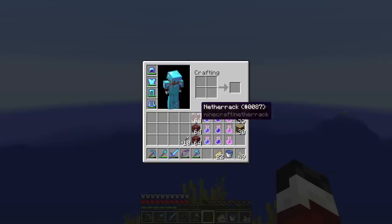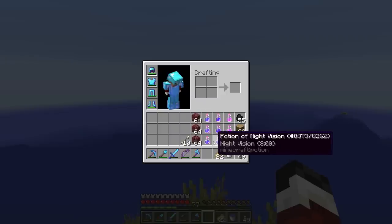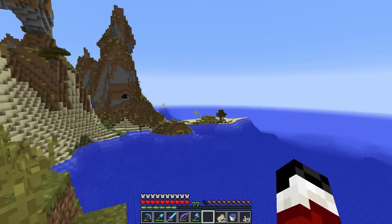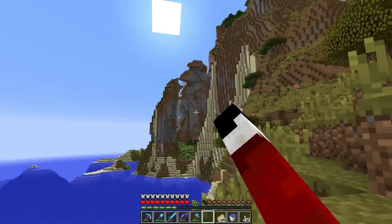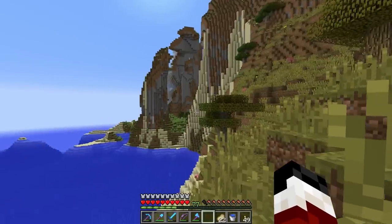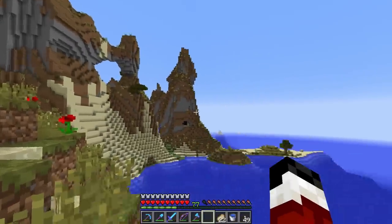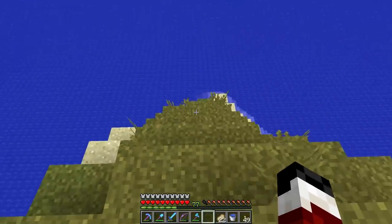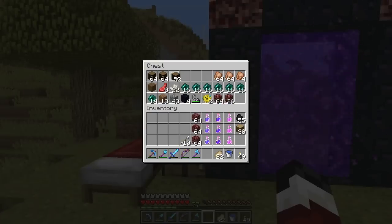All right guys, we're back here at the ocean monument. I have three two-minute regeneration potions, three eight-minute night vision, and three eight-minute water breathing. The game is doing some mapping of the world around us — there is a desert as I suspected, just over this direction, that actually meets up with this ocean. That's easy sand gathering for when we need it. Around the other direction there's another desert too. I think it's time to get over to the monument — let's make a boat.